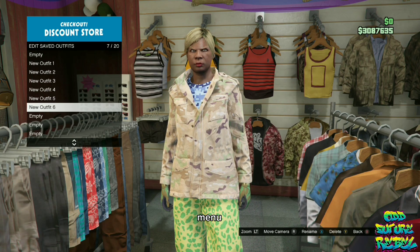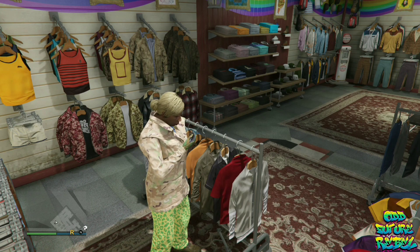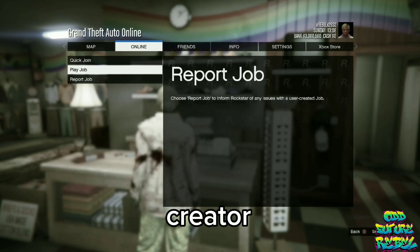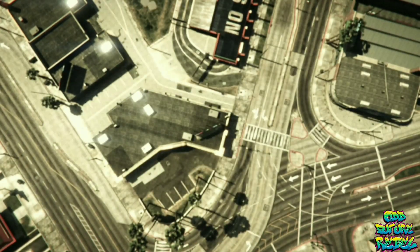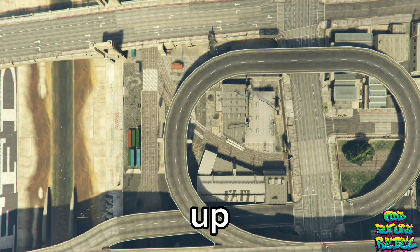Open up your interaction menu and choose the option to easy way out. That will be spawning you outside of the clothing store. Once you spawn in, open up your pause menu, go over to online, click creator, and accept the alert on the screen. On this blue menu, click create a race, click tutorial, and accept the alert on the screen.